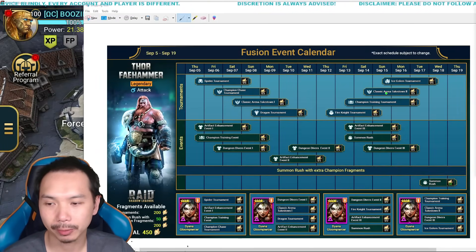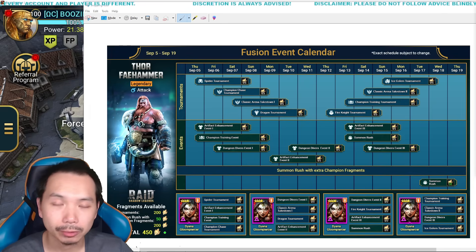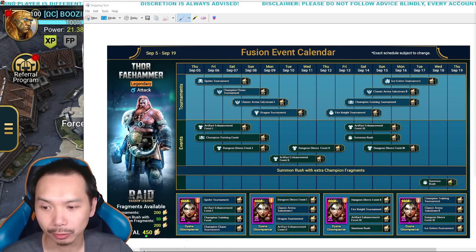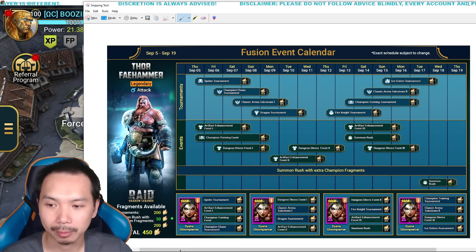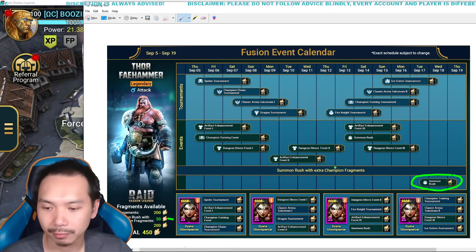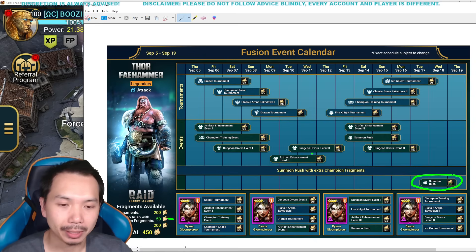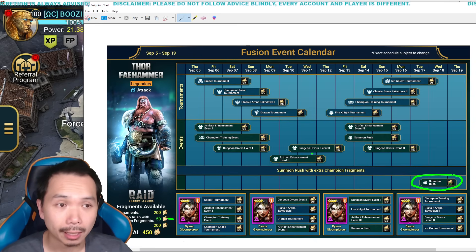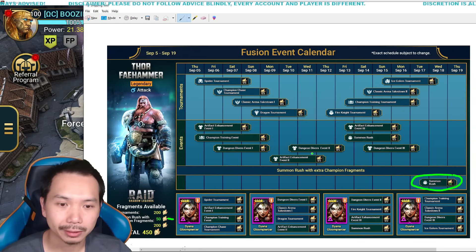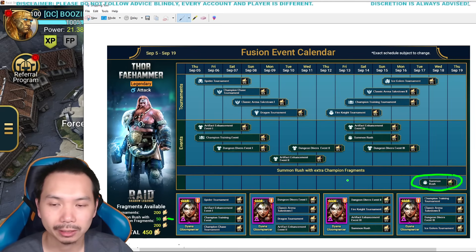Here is the fusion plan available right away. At the start of the fusion, we have 450 fragments available. We need 400 to fuse four of the void epics, and then we fuse them into Thor. So there's an extra 50 fragments up for grabs right here, but they are part of a third summoning event. This has happened in one way or another for all of the hybrid style fusions. R-Mans, for example, had a hero's path instead of a summon rush. In this case, we have a summon rush.